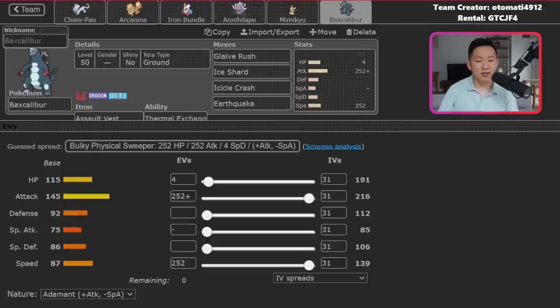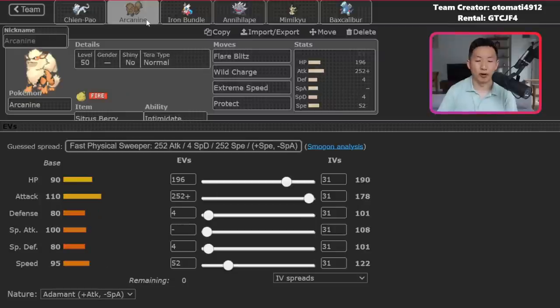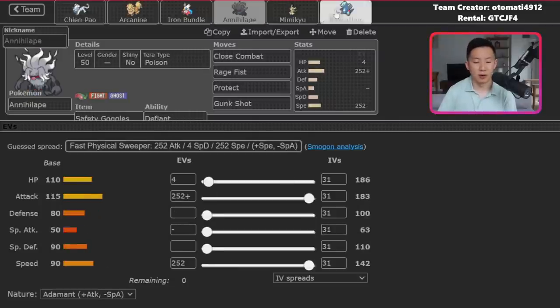Rounding things out, there's Baxcalibur — a classic Ground Tera set. The main thing to note is this team doesn't have any Flying type Pokemon, Air Balloon, or Levitators, so you'll often be clicking Earthquake next to your partner. For that reason, Iron Bundle and Baxcalibur is a default combination — Earthquake into Bundle hurts but won't do too much, whereas EQing your own Arcanine is a lot worse.